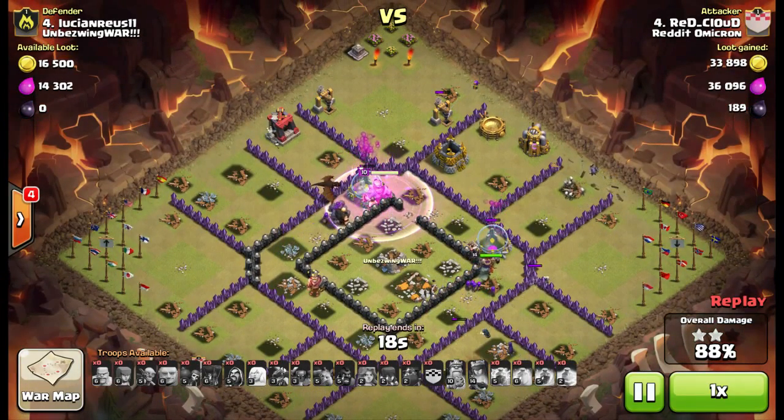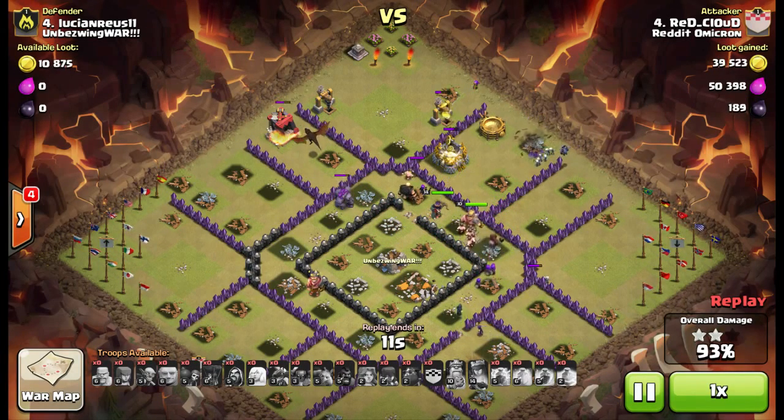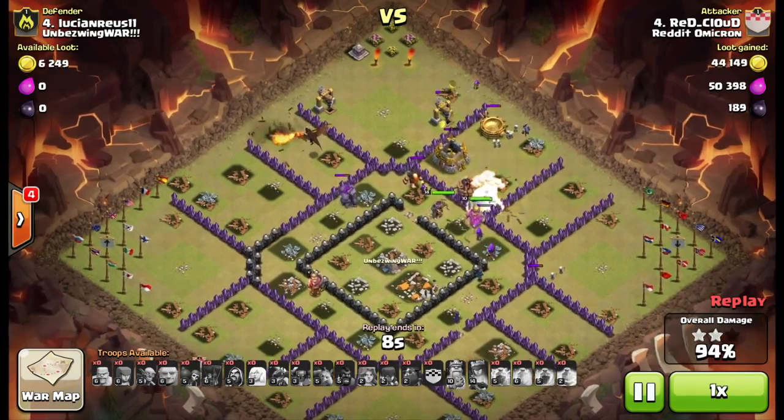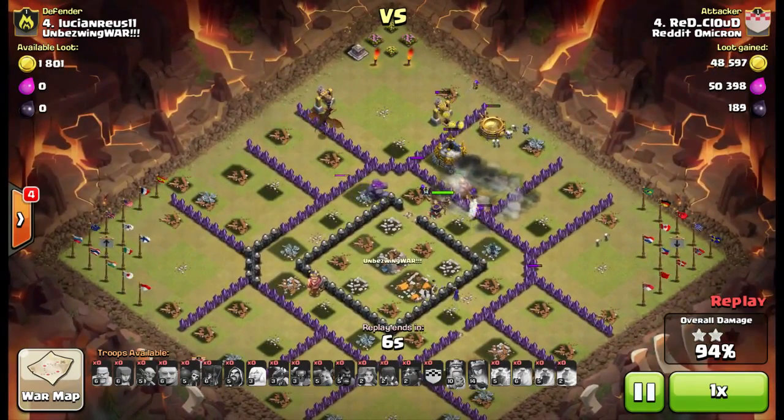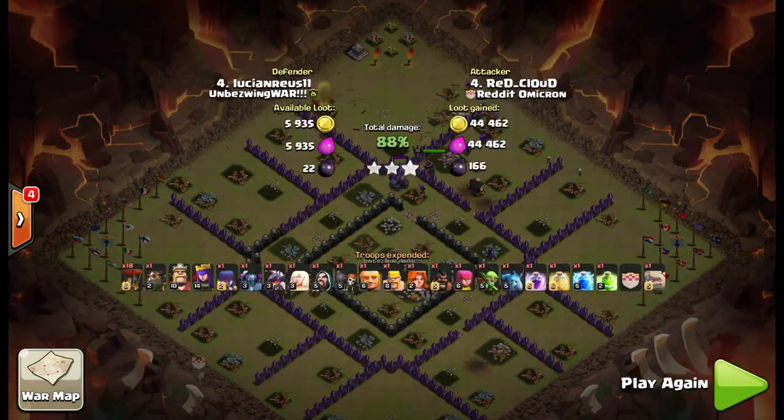Now it's just a matter of cleanup — got the minion, the skellies, an archer, and the dragon is still going around the side doing his cleanup work. That's how you three-star a town hall eight if you have all your max troops at town hall nine. This particular base the strategy worked out really well. I hope you guys enjoyed this raid — this is what I'll be showing anyone who asks about my troop levels. A good raid and a good time!